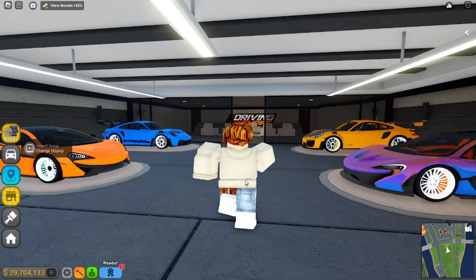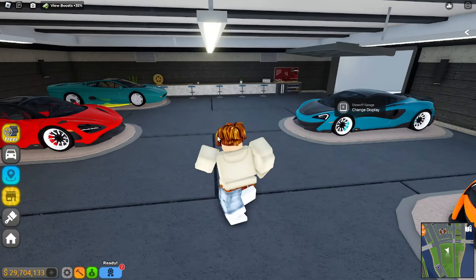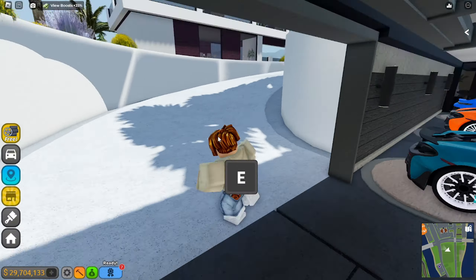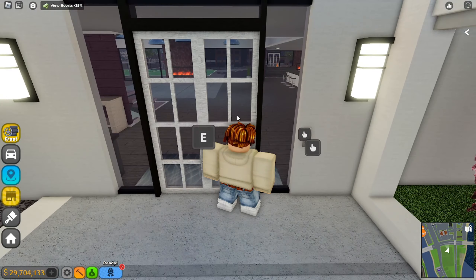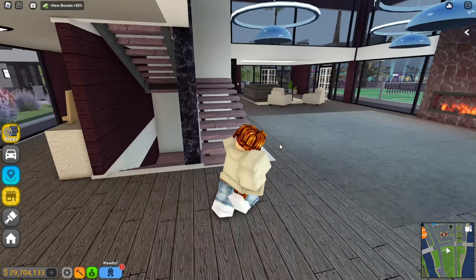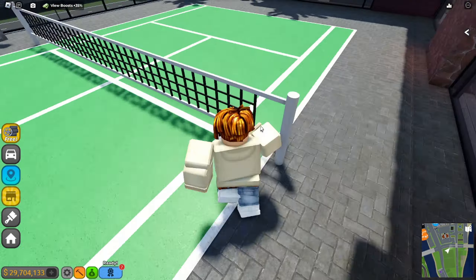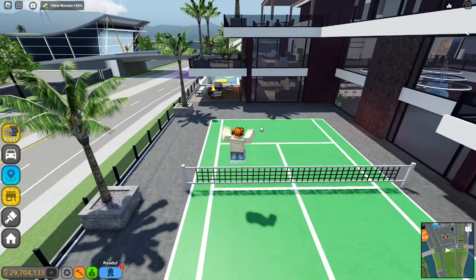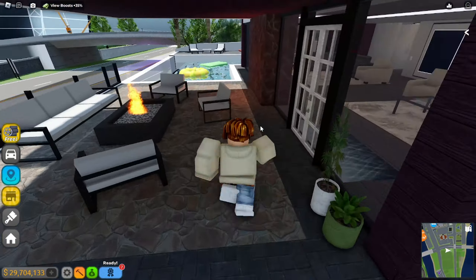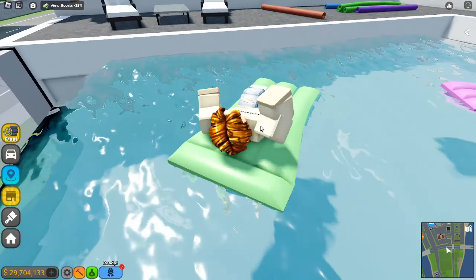I think this collection came out better than I thought. Let's check out the house since I haven't really explored it yet and I bought it for 20 million. Walking in, we got a fireplace, in the back we got a tennis court. Where's my basketball court? No basketball court - I paid 20 million and there's no basketball court. We got some floaties right here and some other stuff.